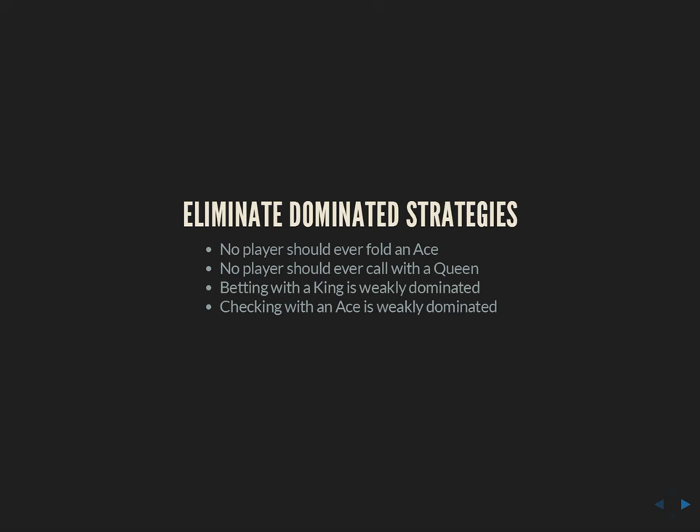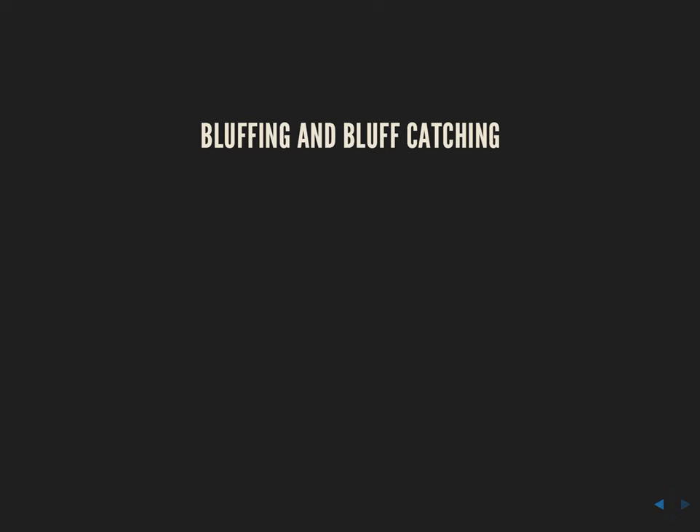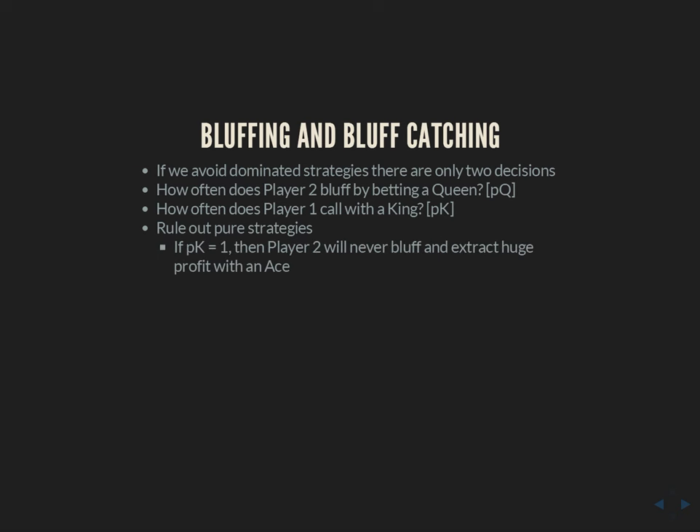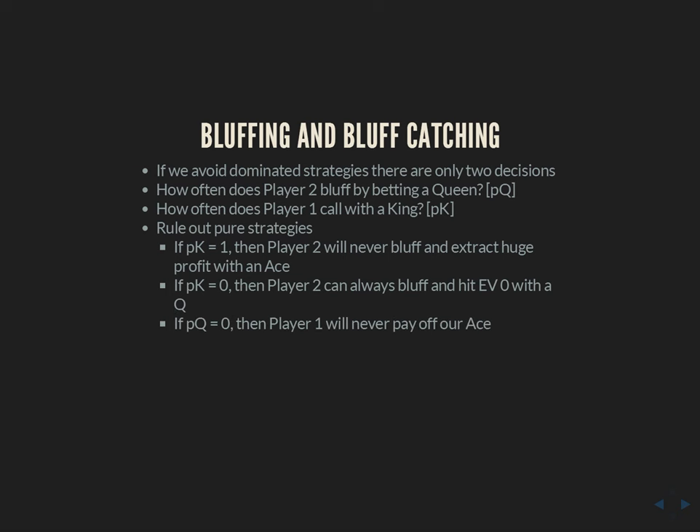The last observation is that checking an ace is weakly dominated. If they're always going to fold, checking and betting an ace have the same EV — but on the off chance they might call, you might as well bet it. Avoiding these dominated strategies, we reduce the game to two decisions: for player two, how often do you bet a queen (always betting your ace, never betting your king); for player one, how often do you call with a king (always calling with your ace, never calling with a queen). If player one always calls with a king, player two will never bluff and just value bets the ace. If player one never calls with a king, player two always bluffs a queen. We can rule out pure strategies for both, and we'll verify the always-bluff case at the end.